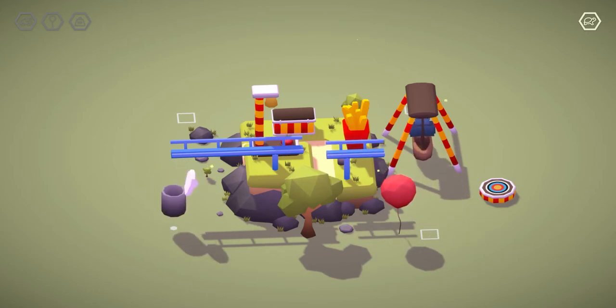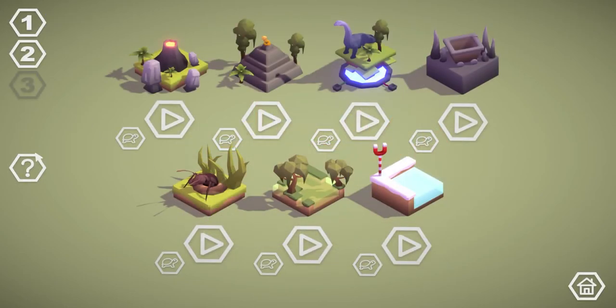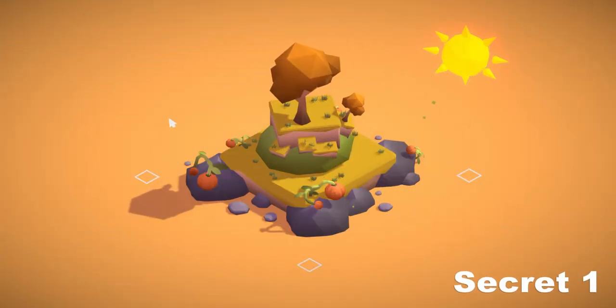Once you've completed the full 21 levels and collected all 21 turtles, you can then proceed to unlock and solve 4 bonus dioramas. I'll say that in my opinion, these bonus levels actually count for 2 puzzles each, since you first have to figure out how to unlock the scene, and then you can find all the hidden objects in it per usual.